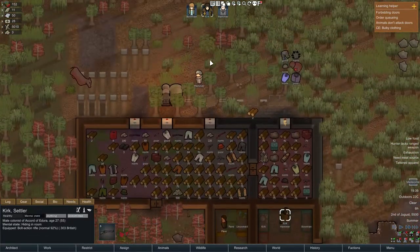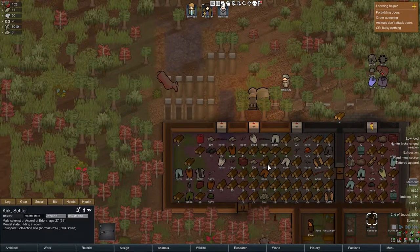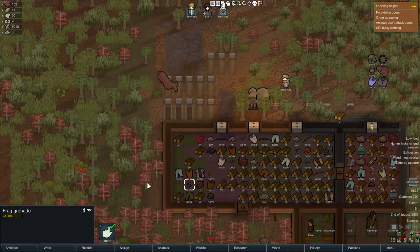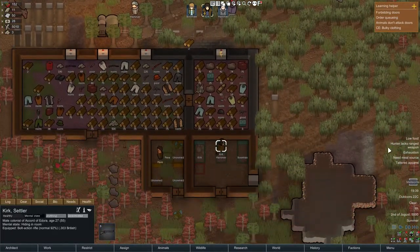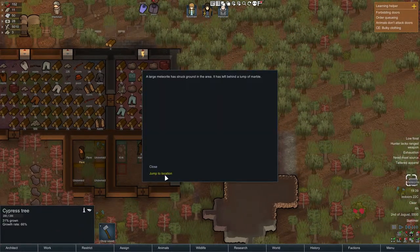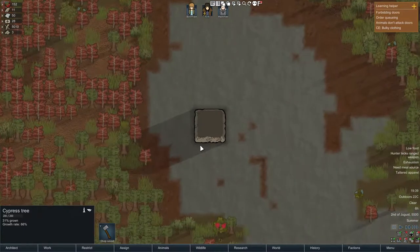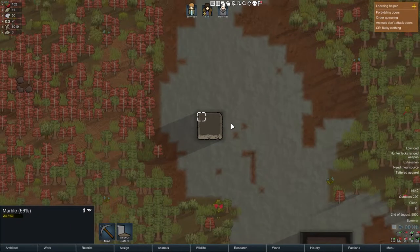And Kirk — well Kirk doesn't have anything interesting, but I'm pretty sure we got grenades. Very awesome. Kirk isn't doing that well I see. There's a meteorite — but it's marble. Okay, that's nice I guess.